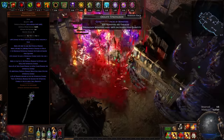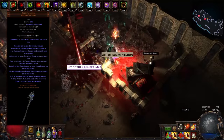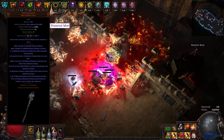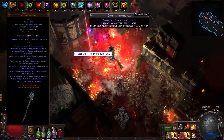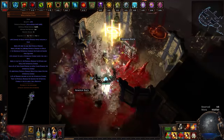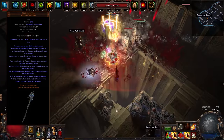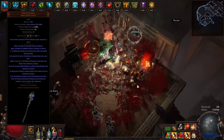The Disintegrator is a unique staff that drops from Uber Elder and has some very unique properties. It has a very large physical damage base, with over 600 physical damage per second. Unfortunately, that physical damage is stuck on a staff, and a very slow staff at that. Staffs have generally poor damage nodes, along with dismal pathing to get to them in the passive tree. However, the rest of the properties of the staff could make up for this.